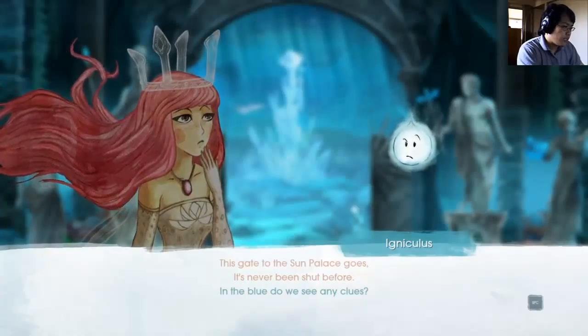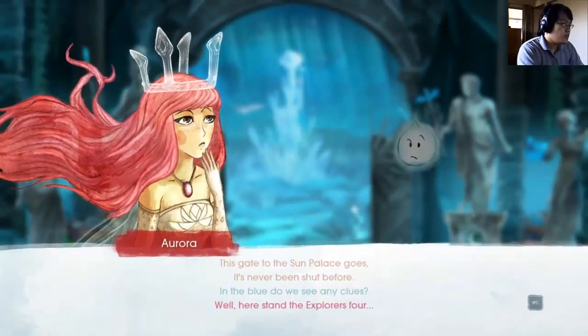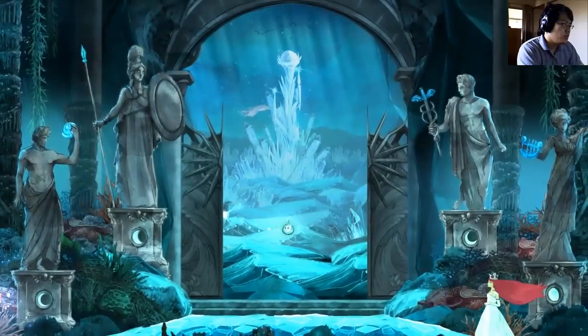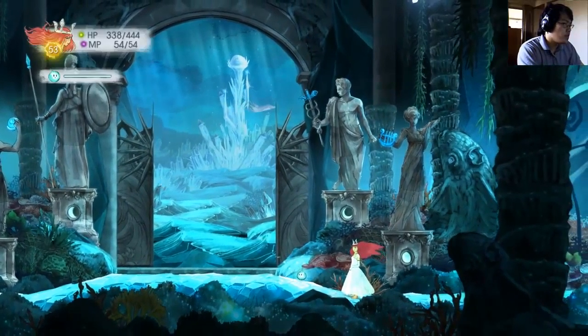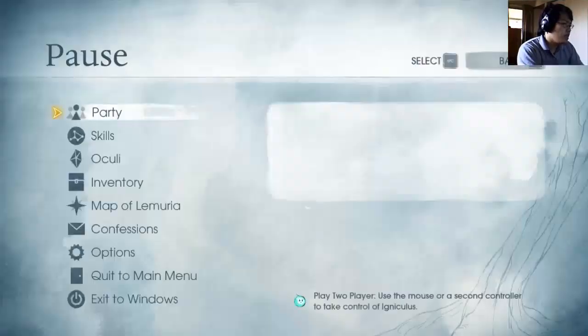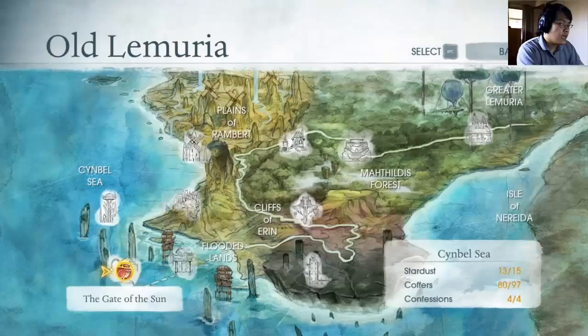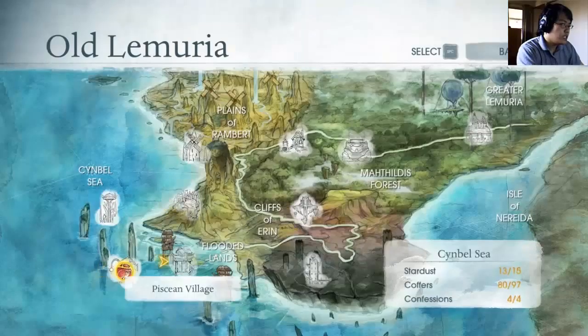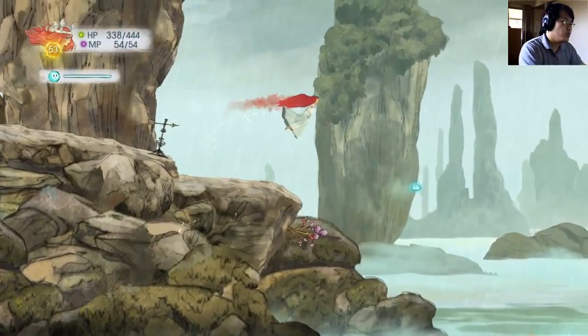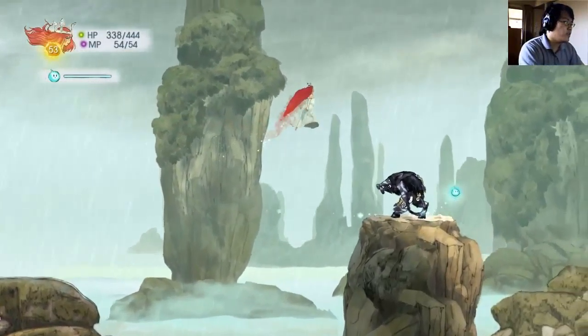It's never been shut before. In the blue, do we see any clues? Well, here stands the Explorers 4. We've already been through this situation; we just need to head back. The darkness gazes. Alright, let me go to Obscene Village anyway. I was thinking this would be the best fast-traveling point — I need to find the best fast-traveling point to it.